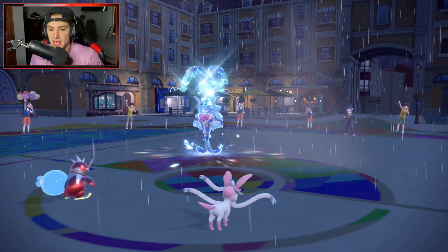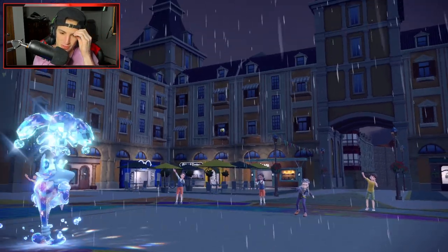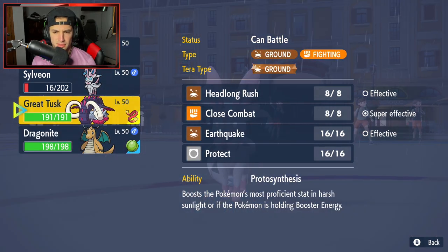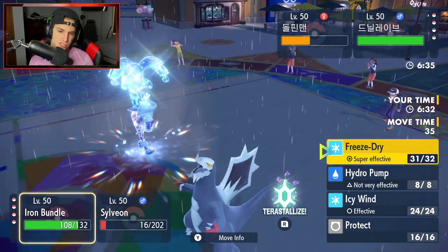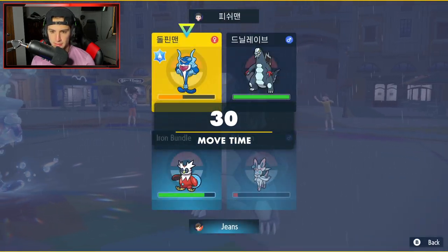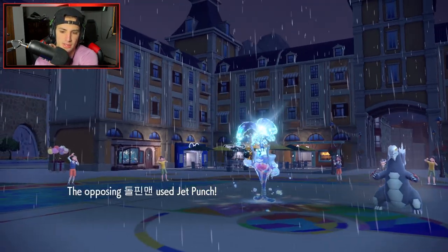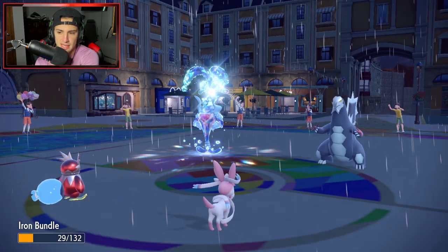Going to Baby Doll Eyes that Palafin. Jet Punch comes out beforehand — who does it go after? We're able to soak that. Game, set, match — Freeze-Dry finishes that off. We have Pokemon to finish off whatever remains in the back. Have Dragonite and Tusk. Tusk can just hit things with Headlong Rush. Baby Doll Eyes comes out, lowering Palafin's attack. Freeze-Dry can finish Palafin off.